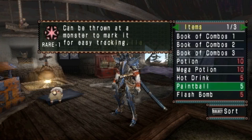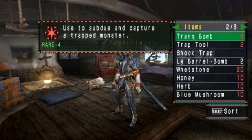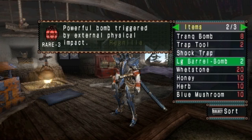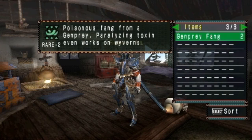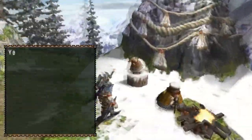I'm bringing paintballs to keep track of the monster, flash bombs as a lucky charm, trank bombs, trap tools, shock traps, a couple of large barrel bombs to help break the pincers, whetstones, more materials to make health items, and Genprey fangs to help craft more shock traps.